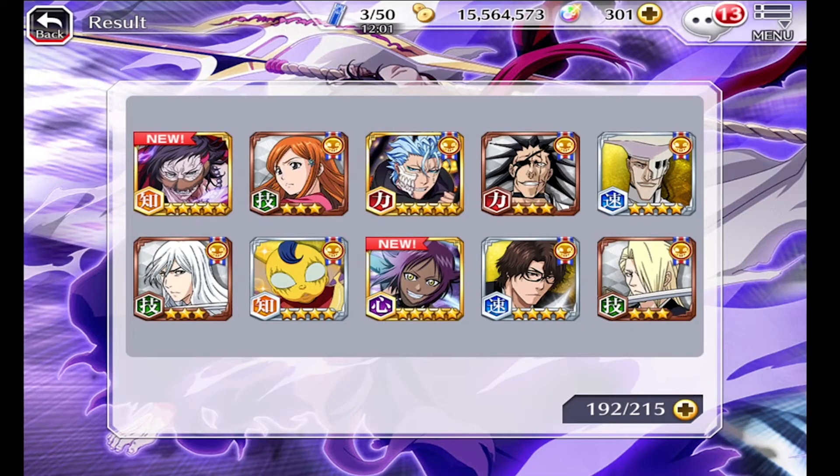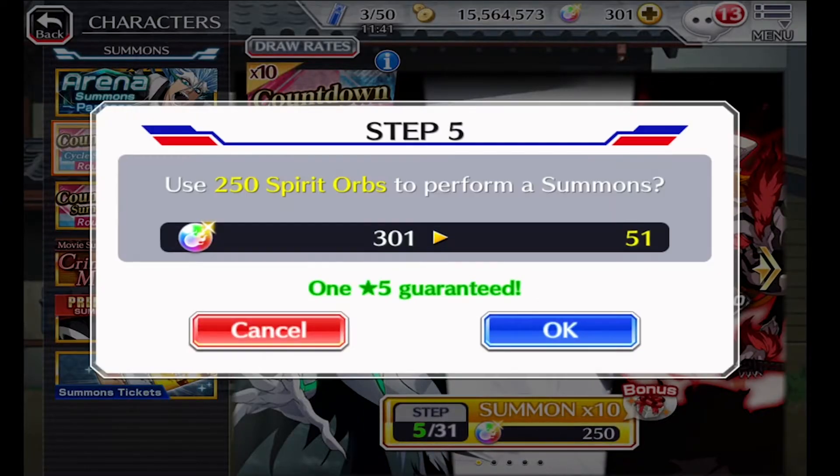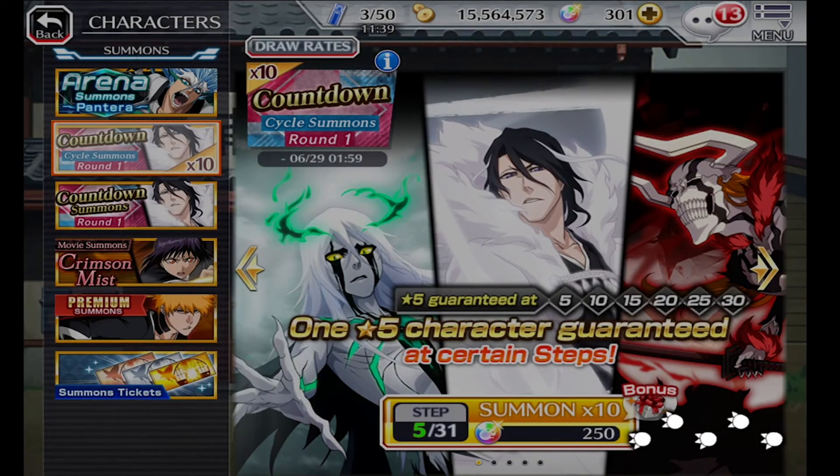I got two new summons characters — Koga and Yoruichi. Wish I would have seen Koga's little intro but I didn't mean to touch it. Alright, let's move on to step five, which is a guaranteed five-star, also worth 250 orbs. Let's see who I'm getting this time.